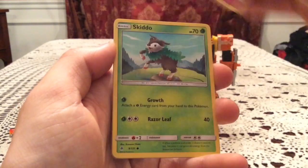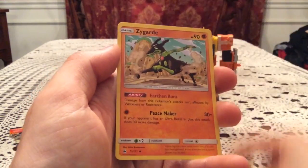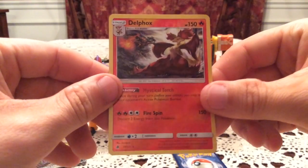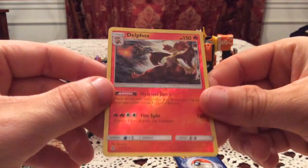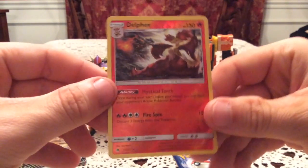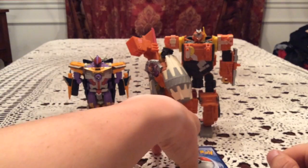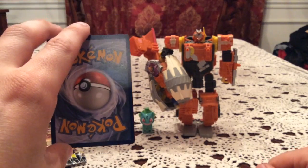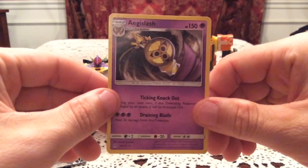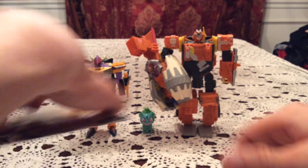Fifth pack pulls: Rockruff, Gible, Flip Baby, Skiddo, Ferroseed, Heliolisk, Spewpa, and Zygarde. The reverse is Delphox — that's an awesome reverse, number 17! I don't need it though — that's a bummer — but it is a very nice rare reverse. I thought I was missing it and I'm not. The actual rare is Aegislash, a non-holo rare — another pack with a rare reverse in it, which is very cool.